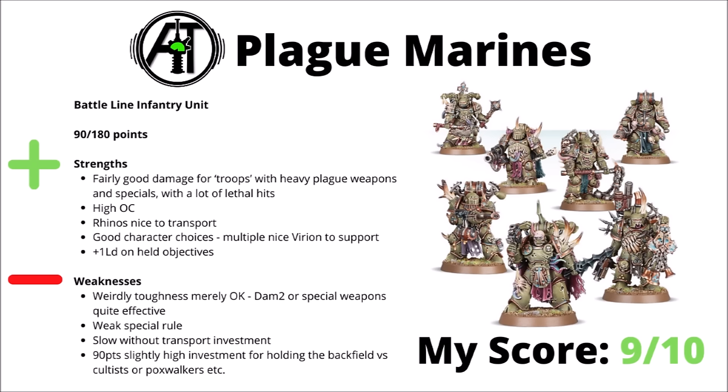First up on the battle line we have the Plague Marines — 90 points for 5 of them, or 180 for 10. For standard troops on the battle line they are really quite heavily armed; their kit comes with a lot of good melee weapons and special weapons, all of which you can equip. They can pack a fair punch with Plasma, Melter or Blight Launcher at range, plus some heavy play weapons in close combat. As troops they've got high objective control; they're kind of slow on the board, but they've got Rhinos that can get them there, and it can carry quite a lot of value for how many points the transport is.